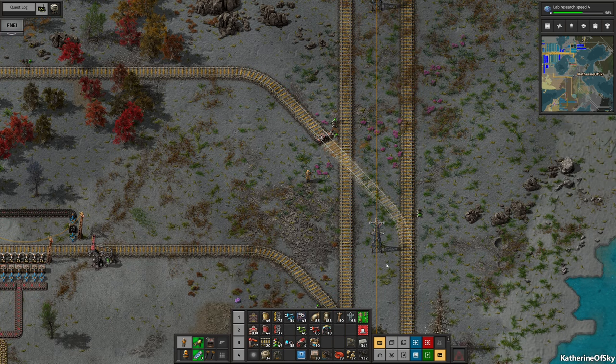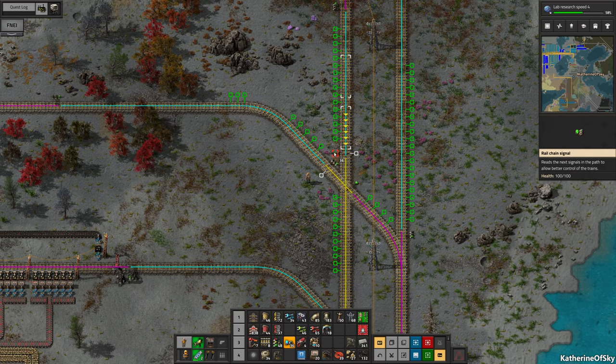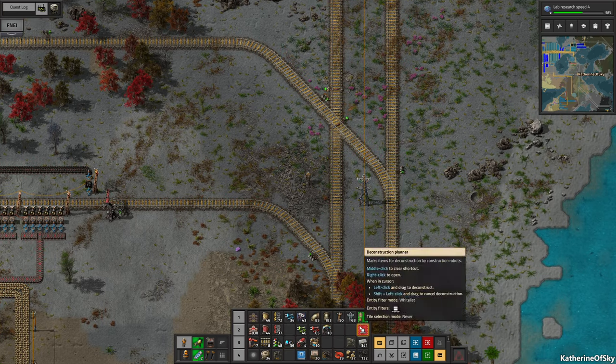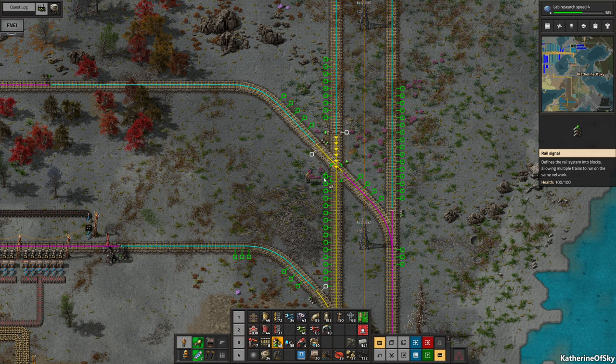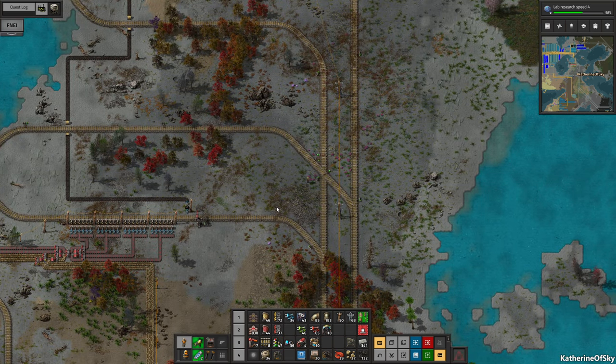This one is going to go there. Because we're crossing, we need to have the chain signal before the crossing. Same there — and then a regular signal after the crossing. There you go. Very nice.